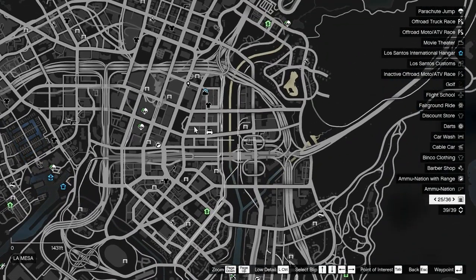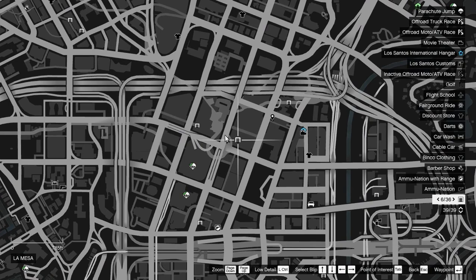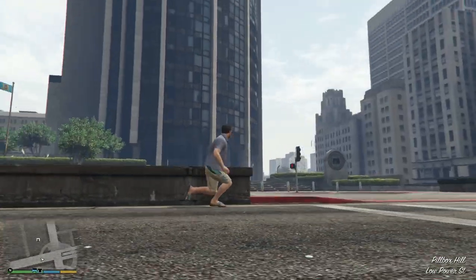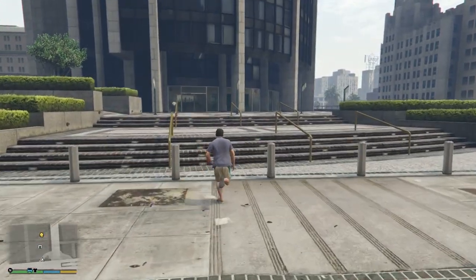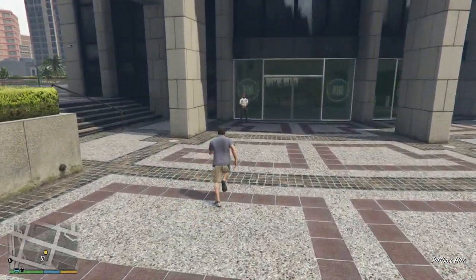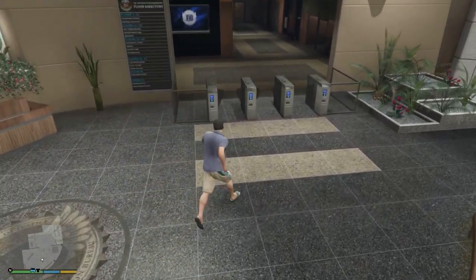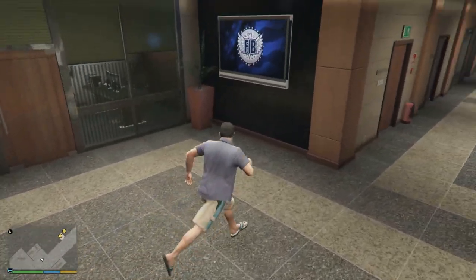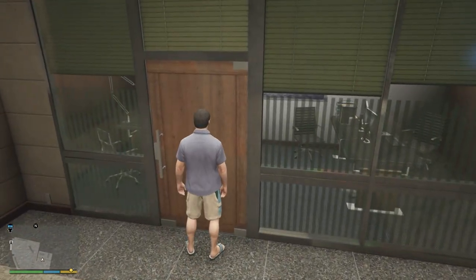I'm going to show you another big one. Teleporting there — and here we are, the FIB offices. So any building you went into, you can access. You can probably go and access Franklin's old house — actually I know for a fact you can. So you can go in here and walk into these rooms.